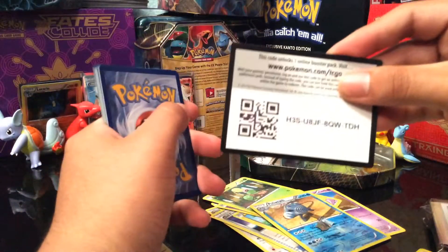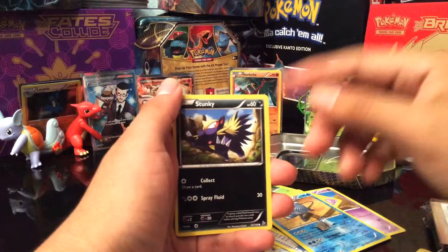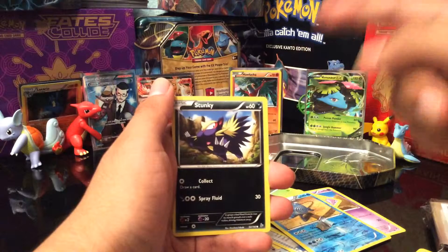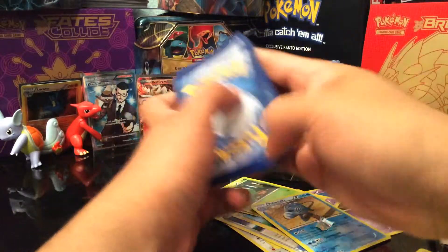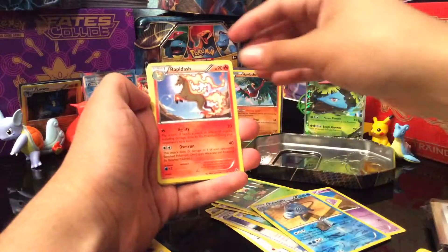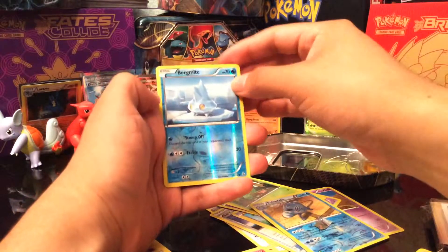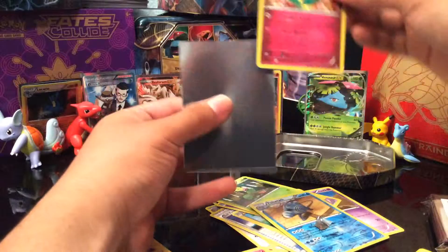Here is the Venusaur EX — you guys can see he looks pretty badass, excuse my language. I just get excited when I get Pokemon cards. I don't know why I didn't start doing videos earlier. As you guys can see on the back I got the Breakpoint, Fates Collide, and the tin lunch box sleeves. Let's take this card out carefully. It's pretty cool — Poison Powder for 60 damage and Jungle Hammer for 90. It's XY promo card number 28. I'll be sleeving this up with my Breakpoint sleeves.